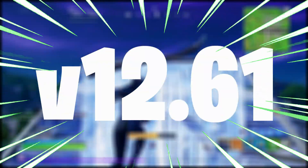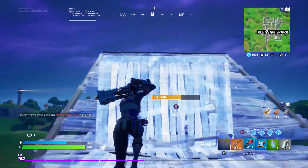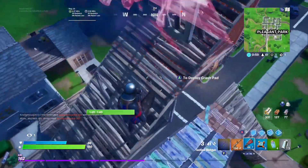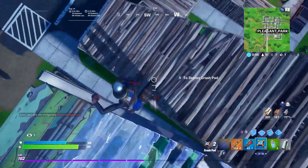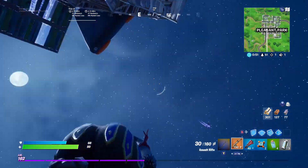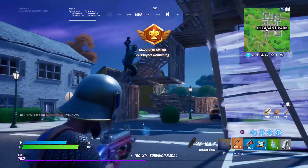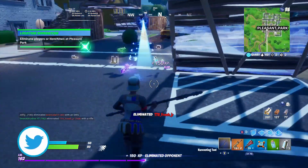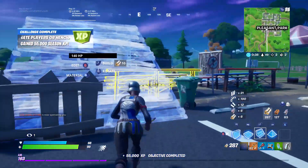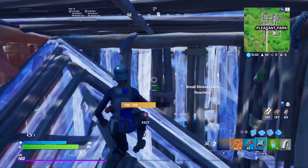The V12.61 update is fast approaching, and it will be the last update we get here in Season 2 of Fortnite Chapter 2. On June 4th, the new season of Fortnite starts, and that is why the V12.61 update is the last update of the season. Epic have been doing alternate weeks — one week is a content update, and the next week is just a small bug patch update. This week is the bug patch update, because last week was the big content update with the V12.60 update. So V12.61 is a bug update.